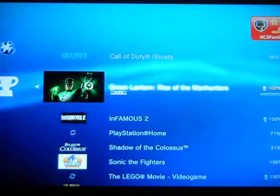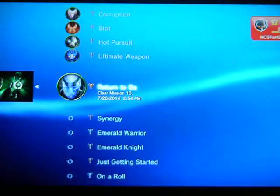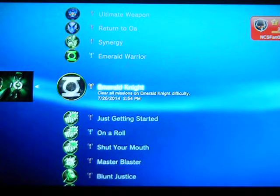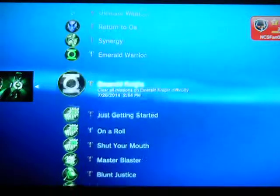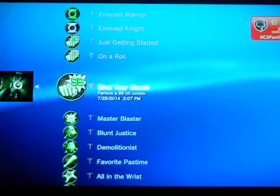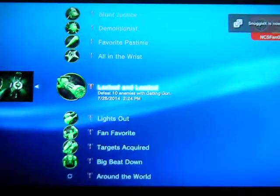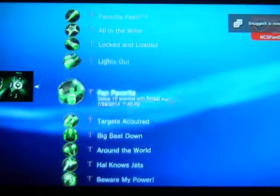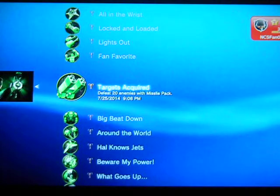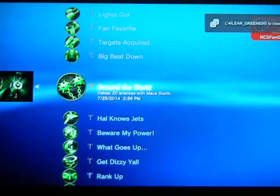Green Lantern Rise of the Manhunters, 100% Platinum. Here's what it takes: 10 trophies just for beating the game, complete a mission in co-op, and two more for completing the game on the highest difficulty — they stack. There's also one for performing a combo: just use the Green Lantern energy and the Gatling gun to get that — really easy. Then there are trophies for getting kills with all the different weapons. Some of those you might have to grind out, and a lot are best done on the easiest difficulty, though you can get most on the hardest difficulty too.